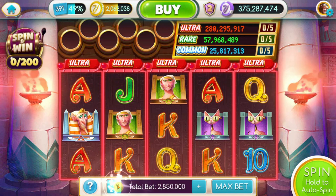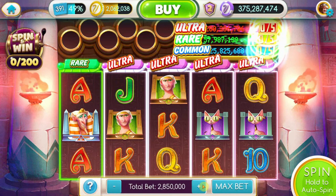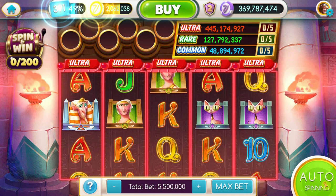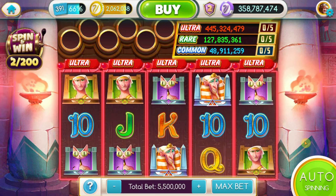We're sitting at a position where we can get the ultra jackpot pretty easily at five and a half million per spin. We're starting at 375 million 287 thousand 474 chips, betting five and a half million per spin — meaning we'll put a total of half a billion chips through the machine. We'll put 100 spins on the clock and see how good this game is.